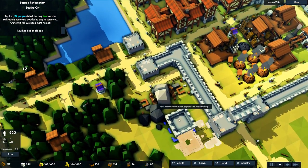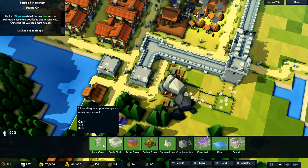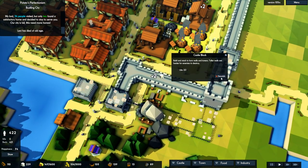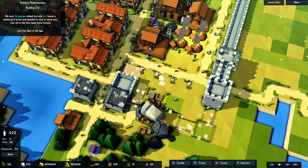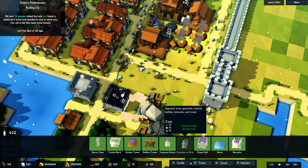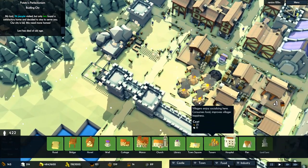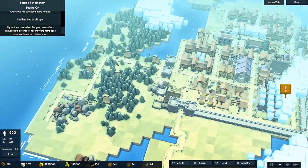I could fit an extra bit of stockpiling over here, so I'll go ahead and demolish these particular pieces of wall. Actually, I'll just demolish this road here, then stick down the castle block, and have one little piece of road going up like this. Then I'll stick down one stockpile here — at least that, and that'll act as another place to pull resources into.